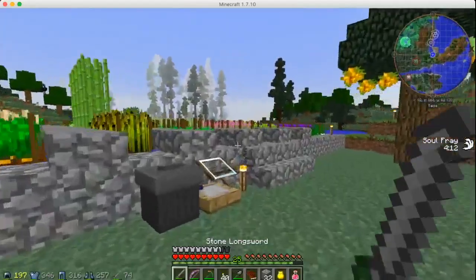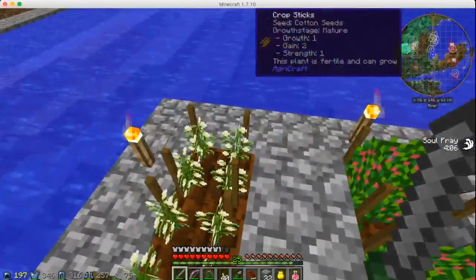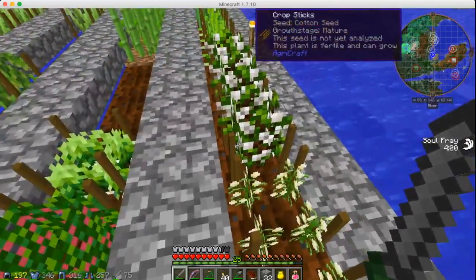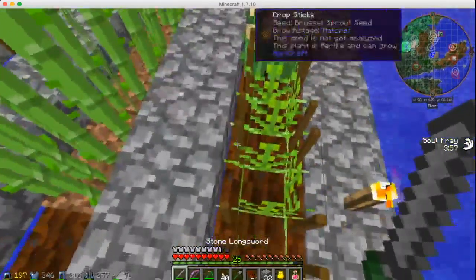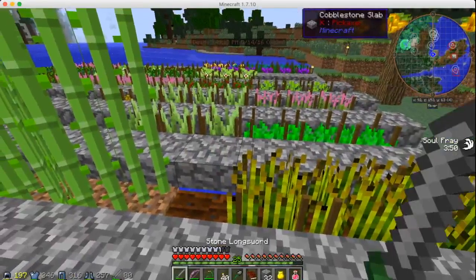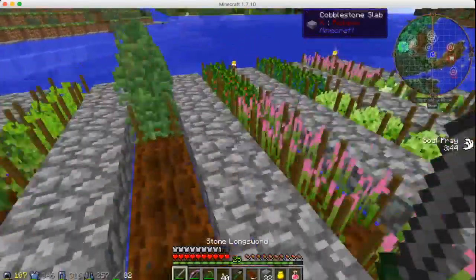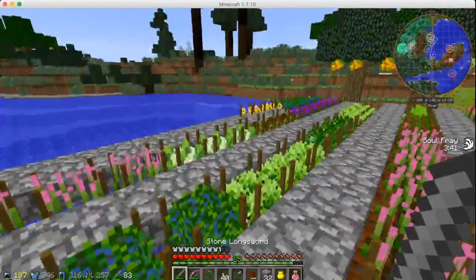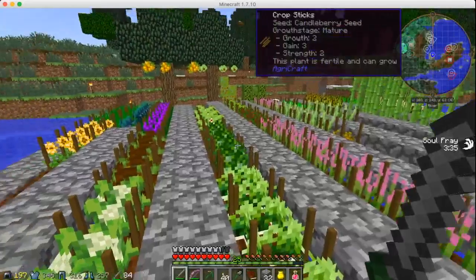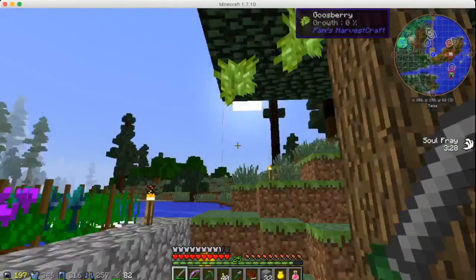I kept getting so sidetracked — this is all kinds of stuff here. We've got cotton, raspberries, turnips, more cotton, brussels sprouts, barley, carrots, wheat — all kinds of things. Definitely taking some time. I've got some scallions going. I definitely want to get into the food part pretty soon. I've just been trying to get these seeds up to better levels so we get more from them.